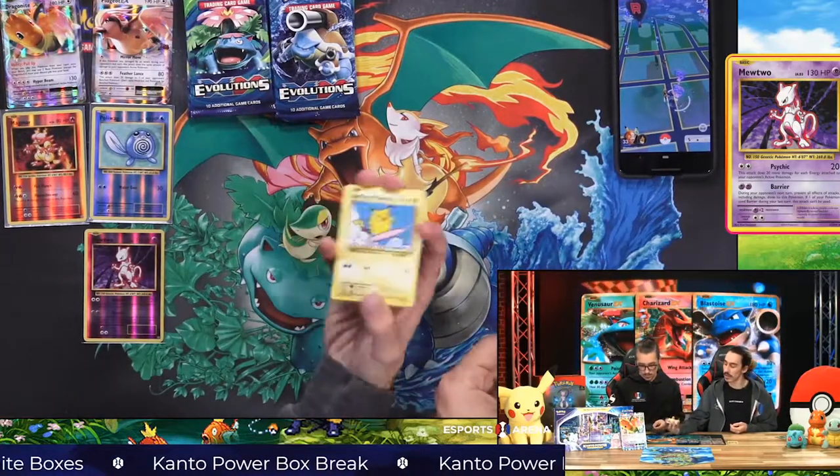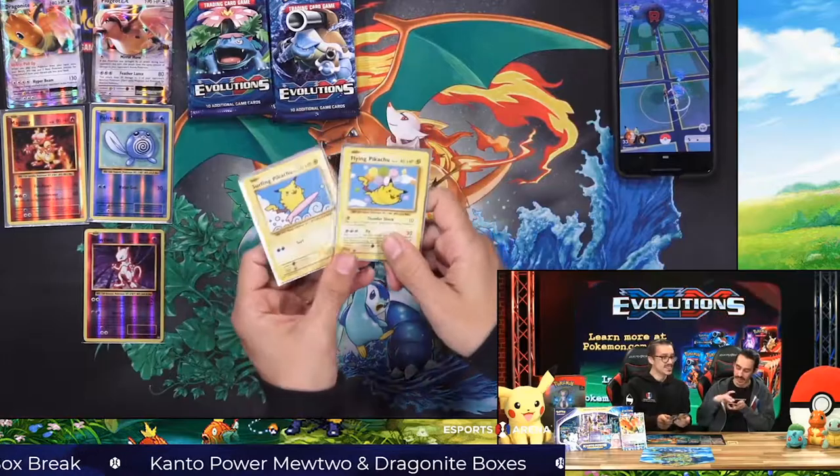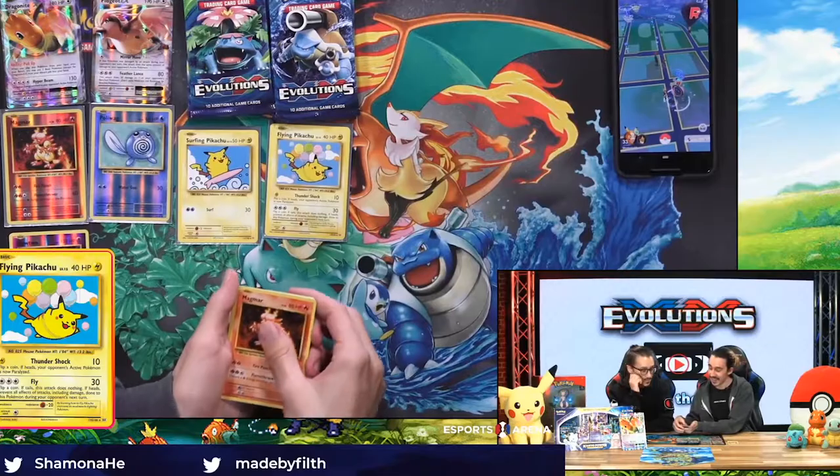Three, two, one — oh my gosh, let's go! Surfing Pikachu and Flying Pikachu! Two of the— bro. Is there four amazing? Magmar.